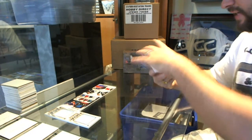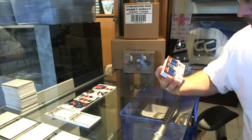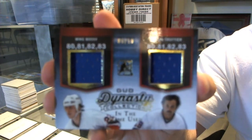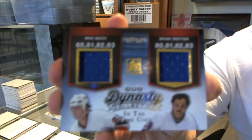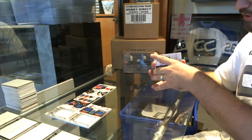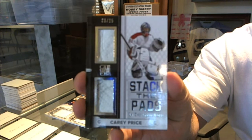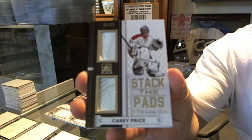We've got a Dynasty Collection Dual Jersey, numbered 5 of 10, of Bossy and Trottier. Mike Bossy, Brian Trottier, numbered to 10. Then we've got a Stack the Pads Dual, numbered to 25, Carey Price. Carey Price, numbered to 25.